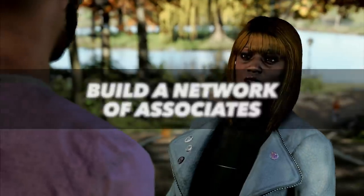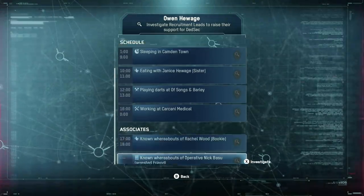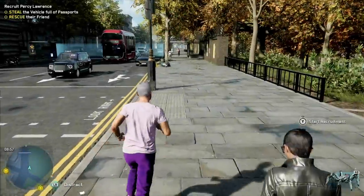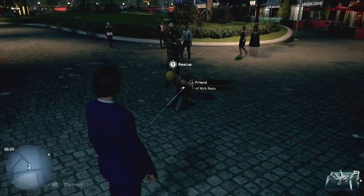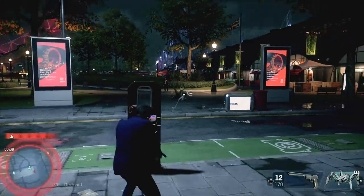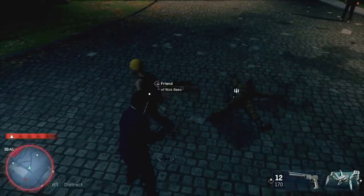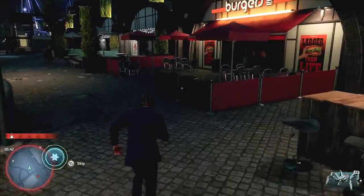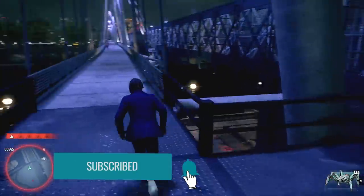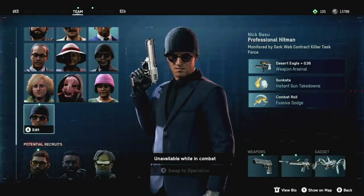Here's a strategy that can make Watch Dogs Legion much more interesting. Some Londoners, when scanned with the Deep Profiler — unlocked via the tech menu — will show a list of known associates. It's very beneficial to mark residents with a lot of associates as potential recruits. As you wander the streets, the game's UI will point out if you encounter a friend of someone you've marked. I saw that a person in trouble was a friend of one of my potential recruits, so I rescued them, and in doing so, their friend automatically joined my team — no recruitment mission required. This will happen far more frequently if you consistently mark people with one or more known associates.